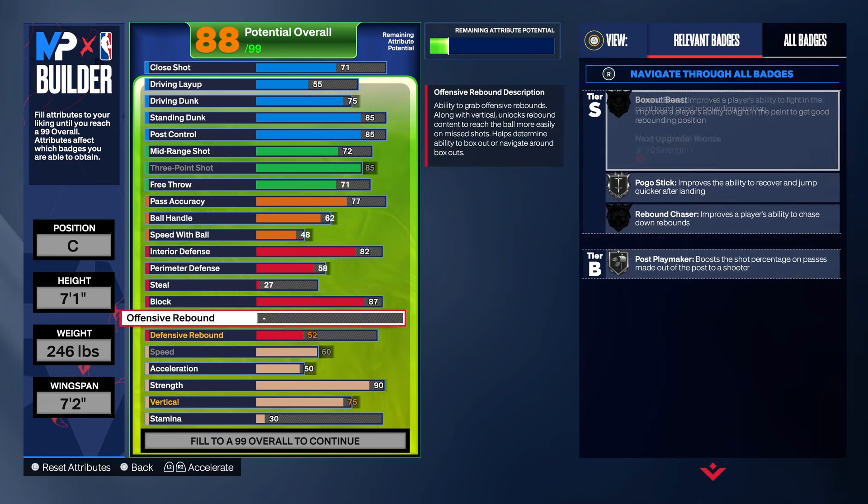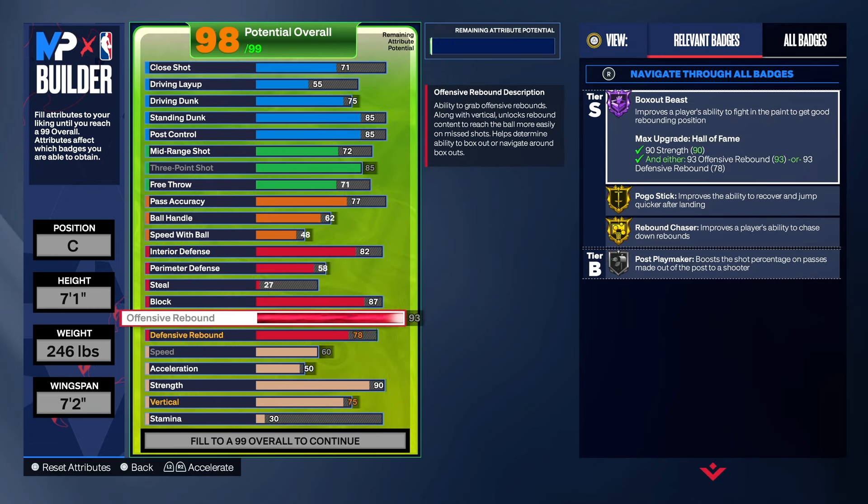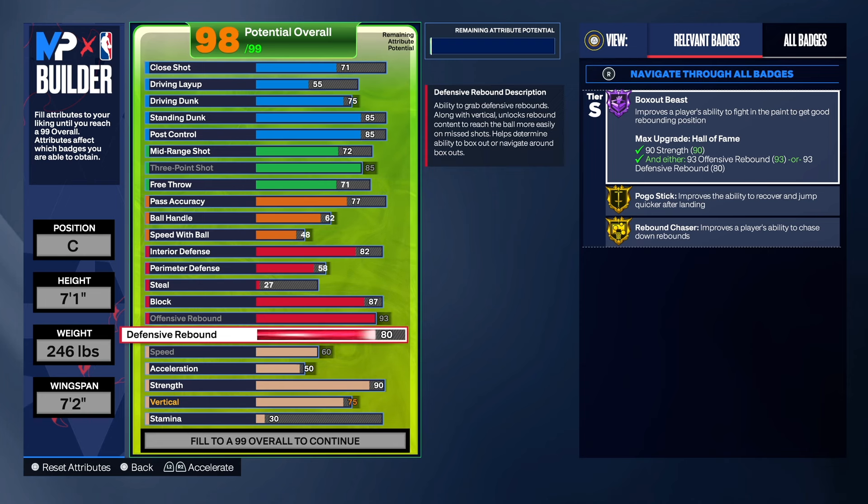Block at 87. For the rebound, we're going to do offensive rebound at 93 and defensive rebound at 80. You can flip these around if you want — a lot of people would go 93 defensive rebound and 70 on offense, which is fine. But I'd rather have the offensive rebound for those second-chance points. We do get Hall of Fame box out, gold pogo, gold rebound chaser — so yes, you will be able to get some rebounds with this build. You can hold your box out because you have 90 strength with Hall of Fame box out, and that's pretty good.